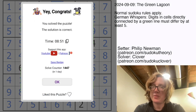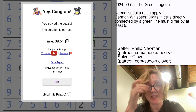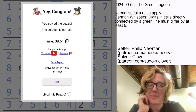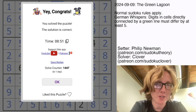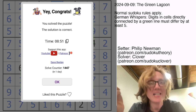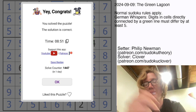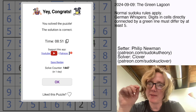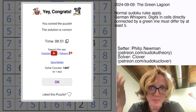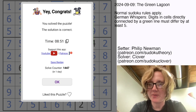And that is how you solve Philip Newman's The Green Lagoon. I hope you enjoyed that one — it was a little trickier than average, but hopefully very gettable. It really benefited from using the general principles of solving German whisper sudoku: can't have a five on the line, four and six can only go next to nine and one respectively, and so on. If you want to give it a try yourself, the link to solve it is in the description below. Hope you enjoyed the video, and I will see you again in three days.